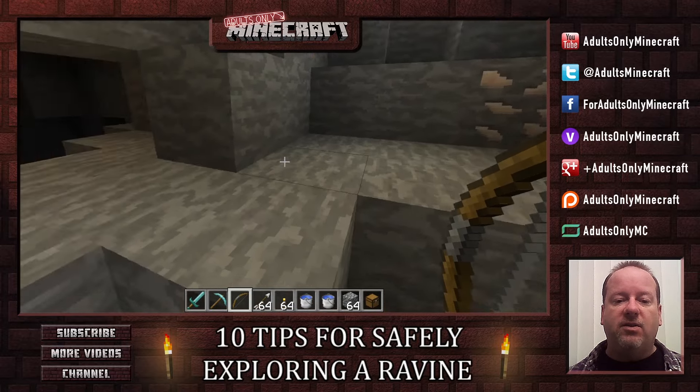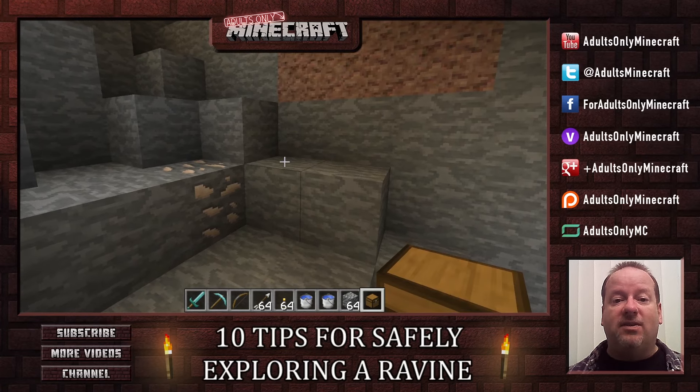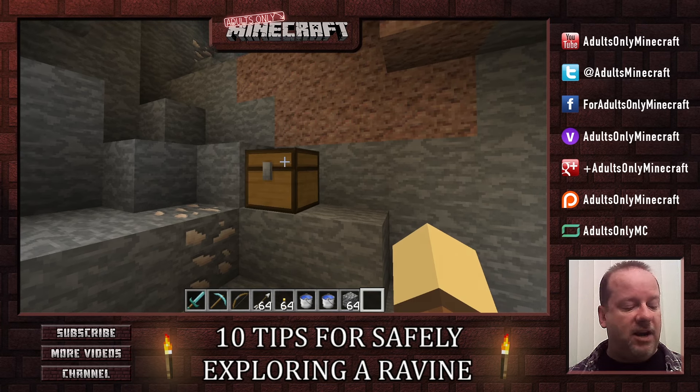The next thing you want to do is get rid of anything you don't need, because again ravines are dangerous. I'll throw a chest down right when I come in and put anything I don't need inside it. You can also use it for storing stuff you find along the way. So I've got my chest down.